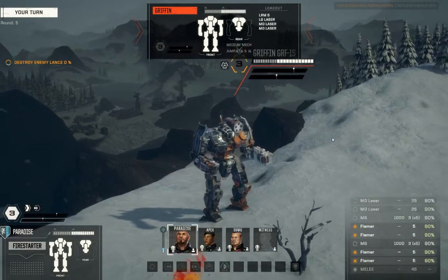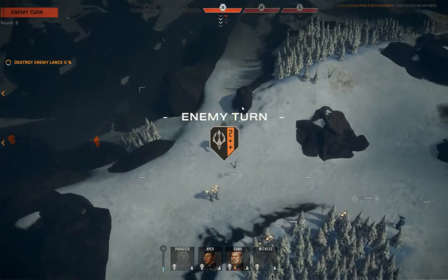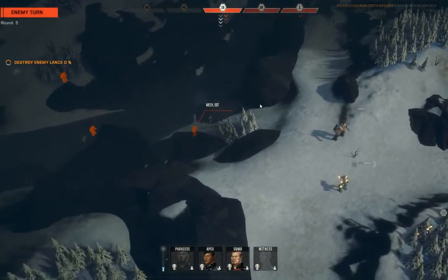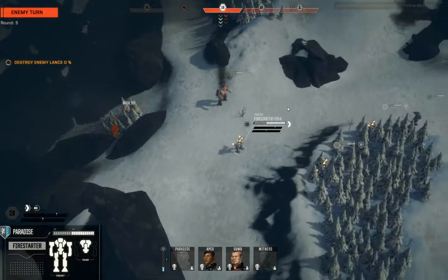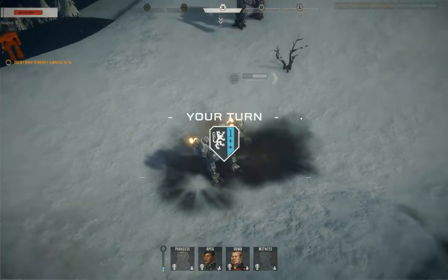Alright, let's make with the flaming. It's a good start — got about half of its heat scale saturated in lovely flames. Paradise doing the good work.